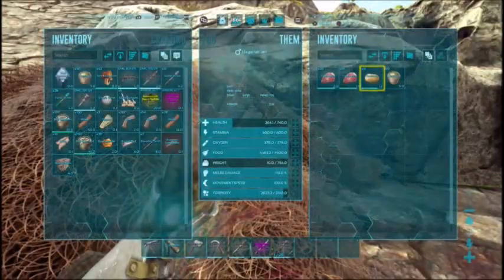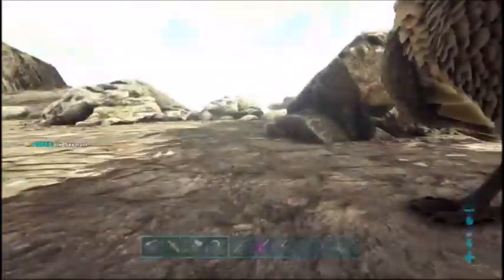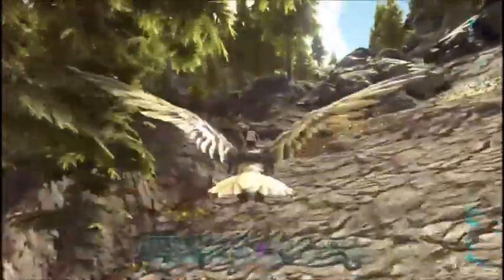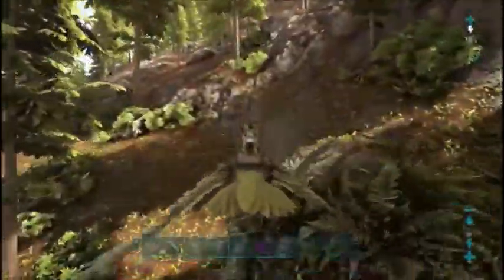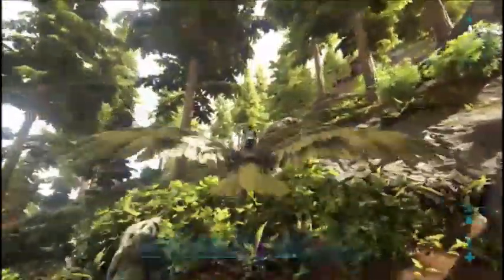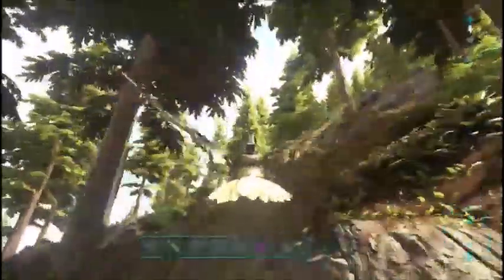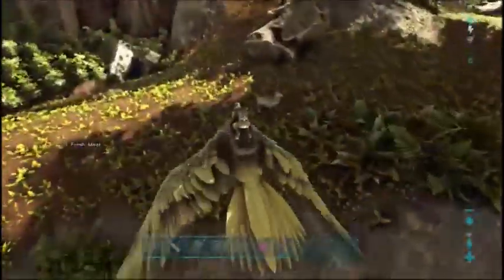We'll go get them some prime meat. I know there's some Diplodocus up in the trees. I do have more mutton back at base, but I'm not too worried about flying all the way back there — especially with Queen with how slow she is. The only reason I brought her though was because I knew I would be able to pick up a Thylo with her. I don't know if I can pick up a Megatherium though — that'll be kind of a pain trying to get it to come back.